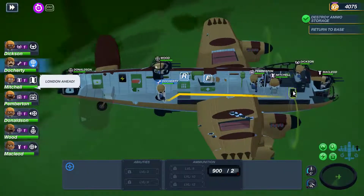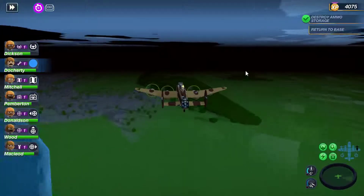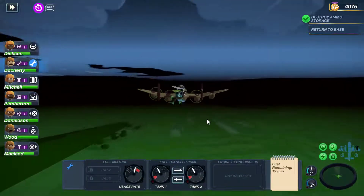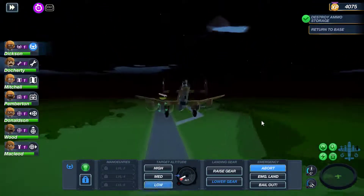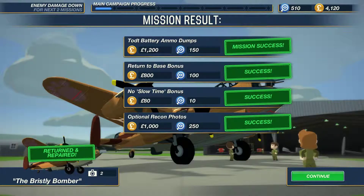Just to double check the fuel, we're going to send Doherty back to his station. Half fuel remaining - we're nearly back to the base, we've got nothing to worry about. We mustn't forget to put our landing gear down. We've got lots of bonuses - we earned lots of money, we took lots of extra photos and got unlock points.